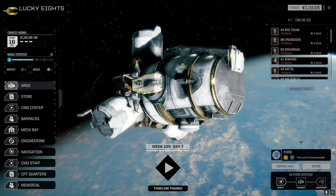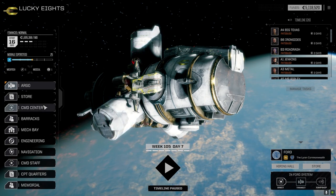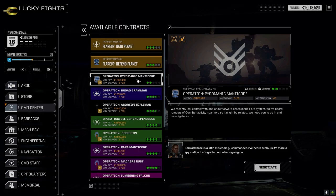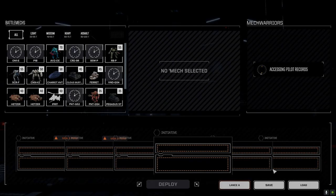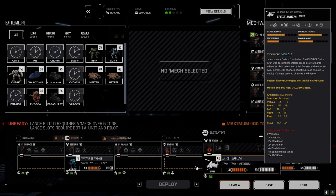Today I'm intending to take out the third lance and we're just going to jump straight into a fight because everything's ready to go. We're going to the command center and taking this two-skull mission against ComStar — the Blackout. We're going full salvage. We're doing well for C-bills but we want to get more gear.